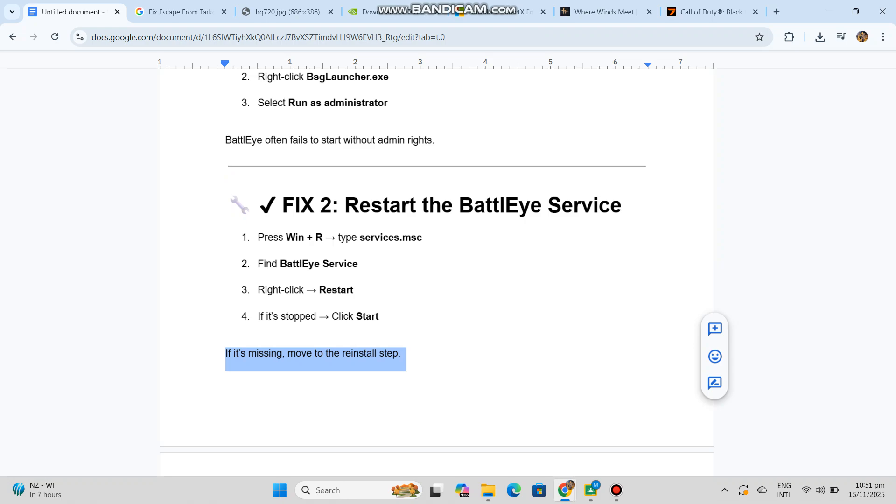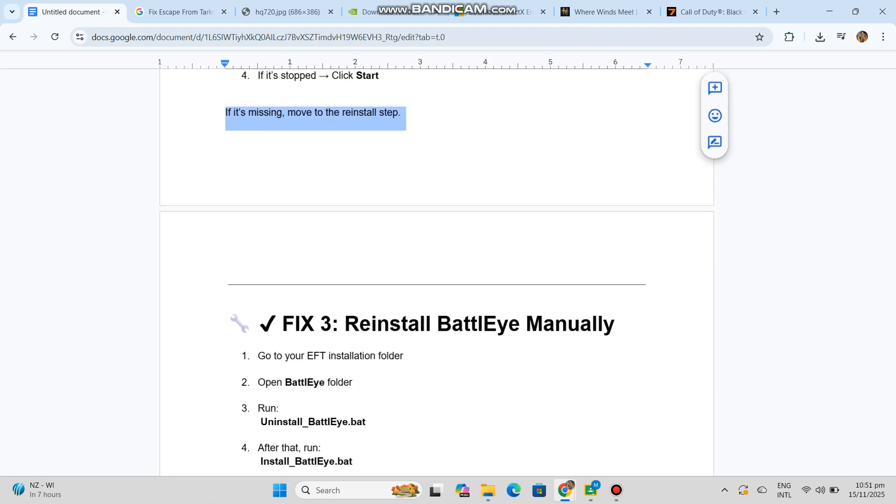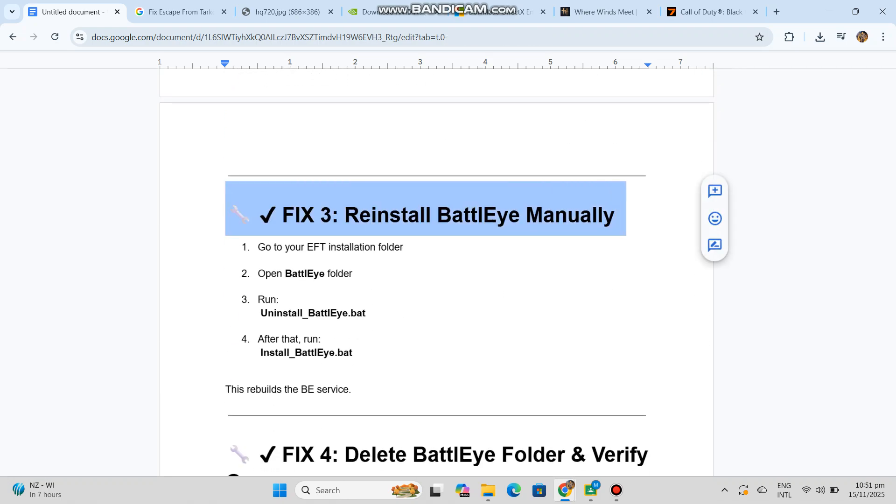Fix 3: Reinstall BattleEye manually. Go to your EFT installation folder and open the BattleEye folder. Run UninstallBattleEye.bat, and after that, run InstallBattleEye.bat. This rebuilds the BE service.